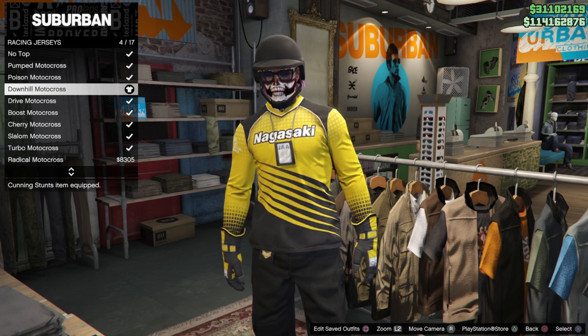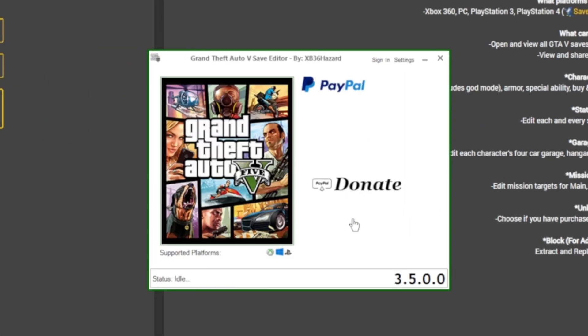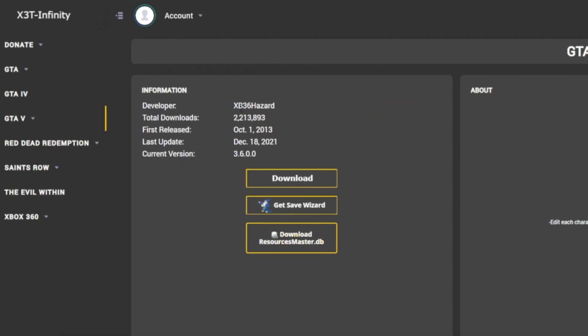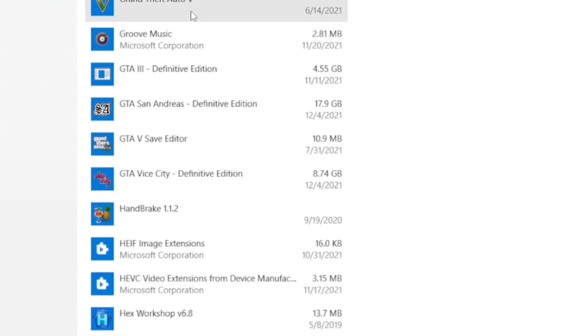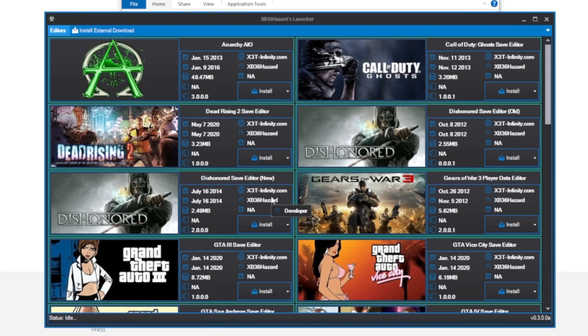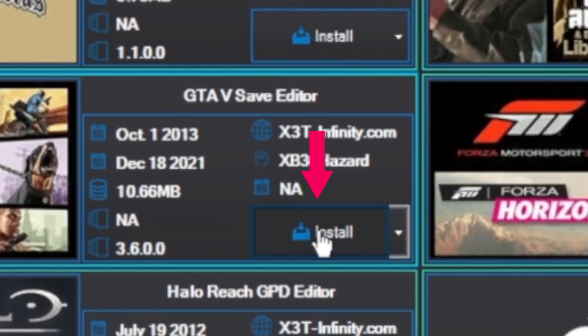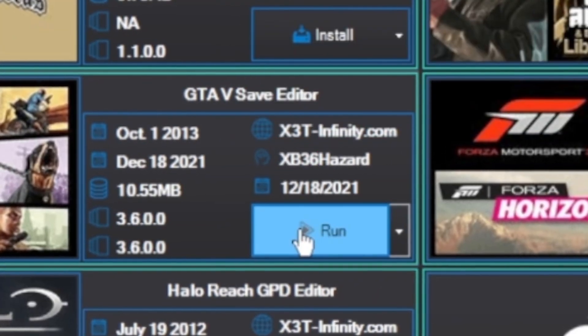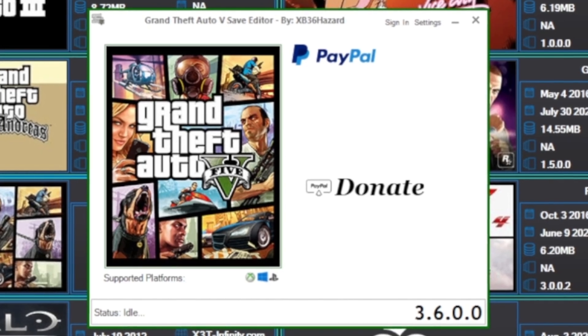First we gotta update Save Editor to version 3.6. Load up Save Wizard — you'll see an update pop-up, just close it; we're on 3.5. I like to uninstall the program first. Go to x3t-infinity.com, download the installer. You can find a link in the description below. Go to Apps & Features, uninstall Save Editor, then pull up the installer, click Grand Theft Auto 5, and hit Install. Hit Run — we're now on 3.6.